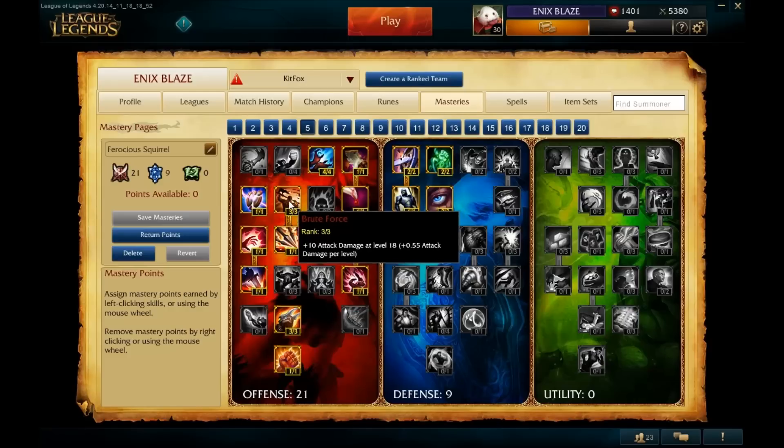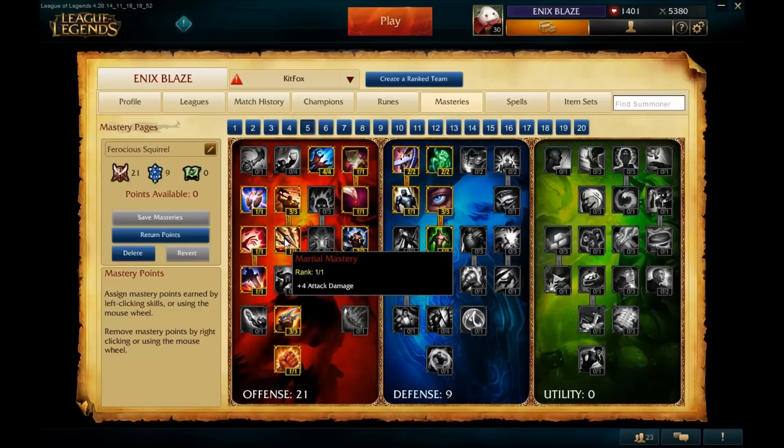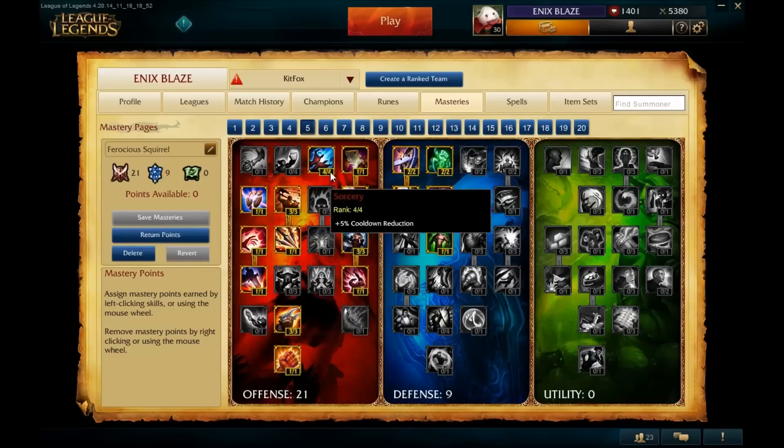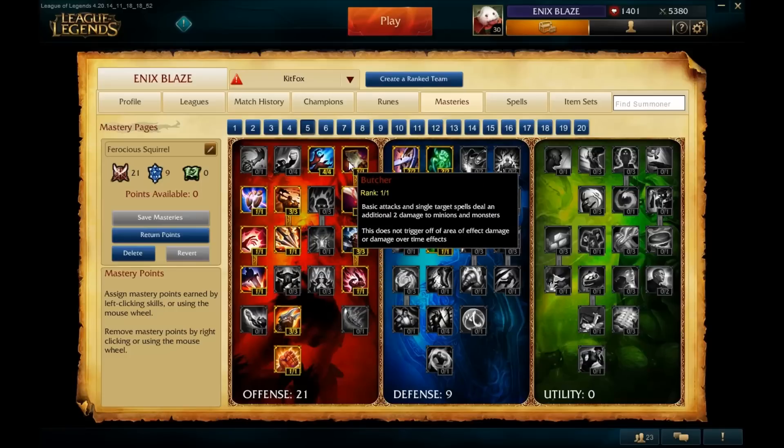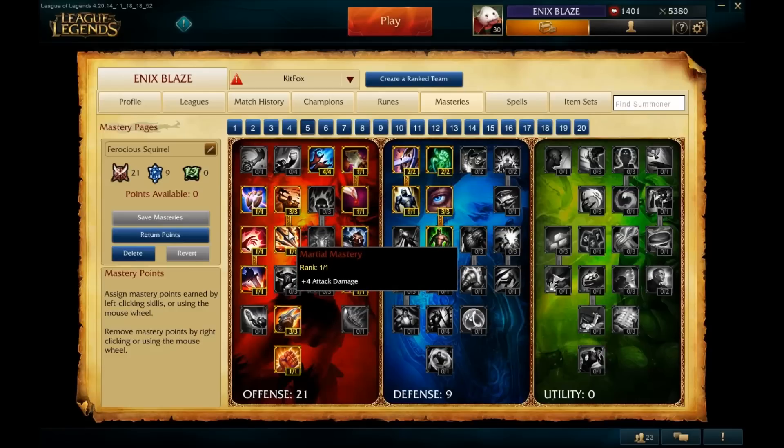Brute Force gives us attack damage per level — it's not all that great, only about 10 attack damage at level 18. But what it allows us to do is take an extra four attack damage from Martial Mastery, which helps with last hitting. Combining the four AD from Martial Mastery with the slight scaling from Brute Force and the Butcher mastery gives us about five AD at level one, which is roughly 10 percent of our total AD at that point, making last hitting a lot easier.